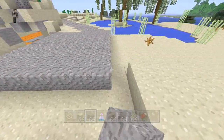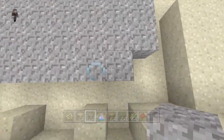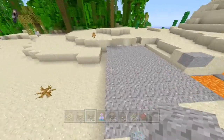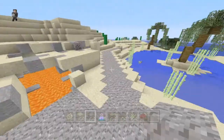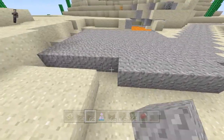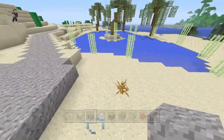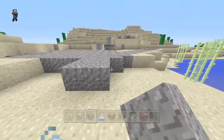Oh, we forgot to mention something last episode — we put it in the description of the video. Our friend Master Bones, Anthony, is the one that came up with this idea for Let's Flip This Biome. Big shout out to Master Bones — awesome idea, Anthony. I really like this series. I think it's really fun to do because I like doing landscape kind of stuff.